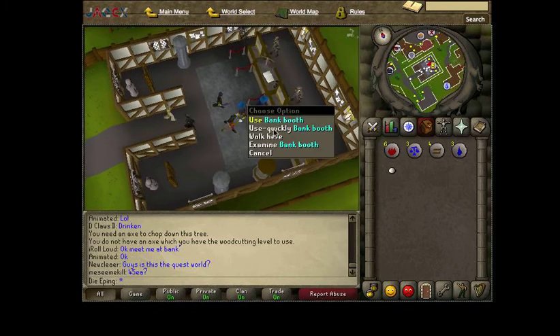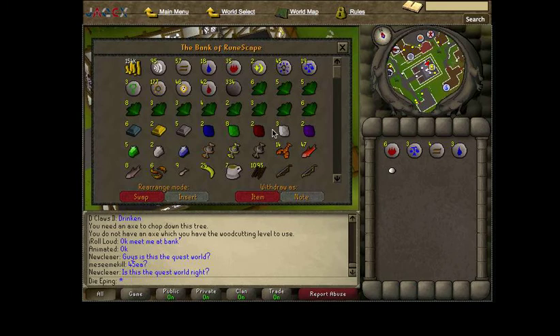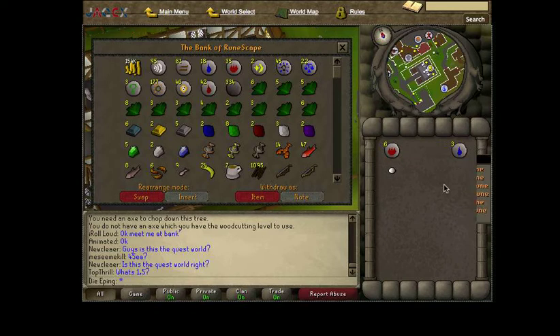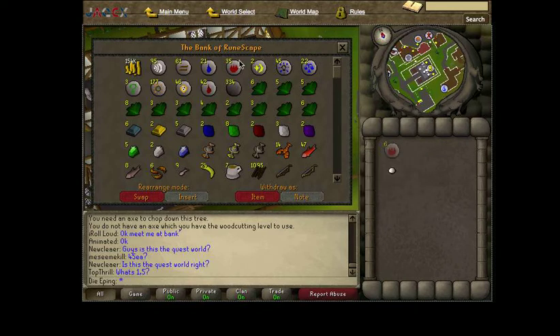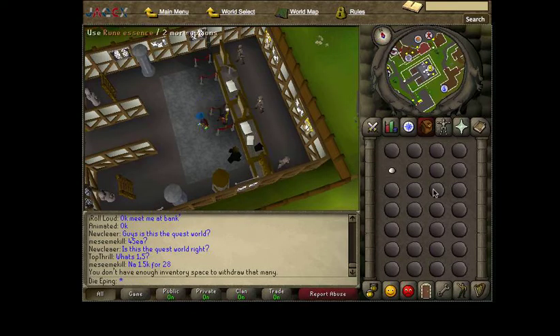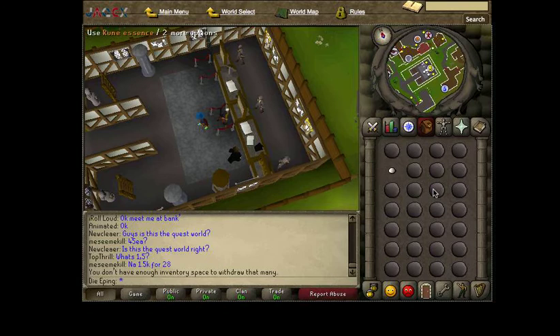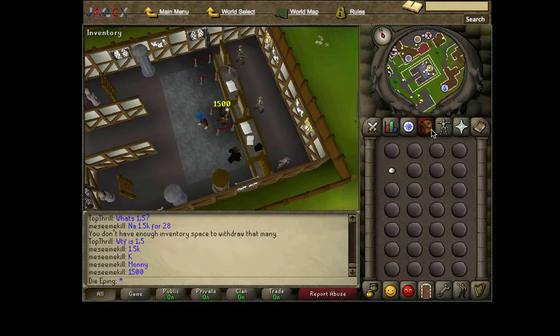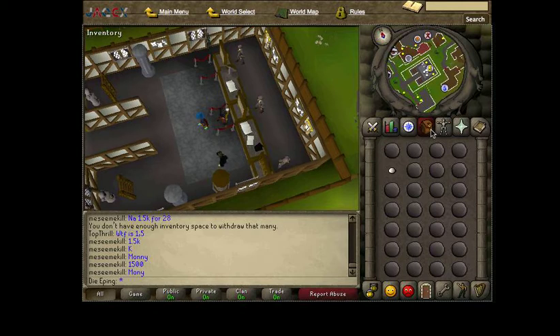They craft them for you — say, mind runes. You take out 27 rune essence because the crafter needs one slot for the mind talisman, so 27 essence, give it to the guy, and he makes it into 108 mind runes or whatever rune you're running for. If you don't know how to find someone who's mind running, just go to the old school RuneScape forums on the website and look for people posting looking for rune runners. It's really easy to find — there's a lot of people doing it.